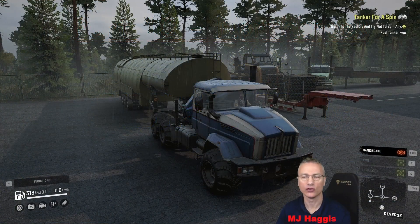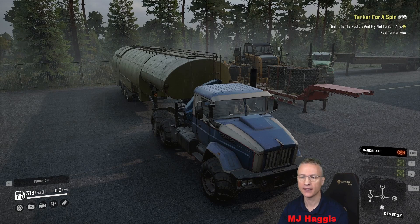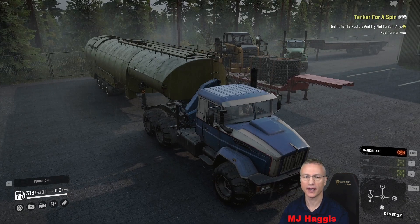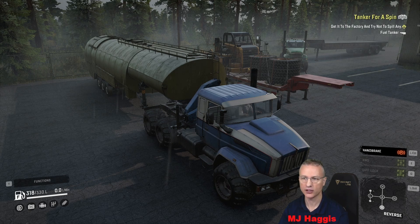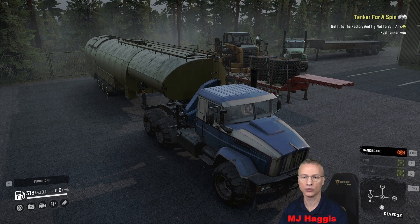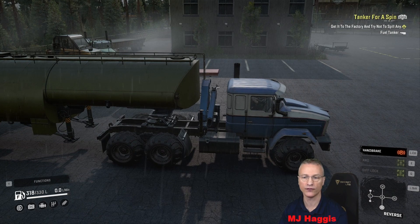Welcome back, I'm MG Haggis and in this episode of my let's play of SnowRunner on the mod map North Brook. We've jumped into the Taiga, which has been fitted with a high saddle for this trailer. It would appear that the Freightliner does not connect to this tank trailer - I tried it during setup and brought the trailer over, but the high saddle is required and it just wouldn't connect. I think it's because the thing at the back of the Freightliner is too big.